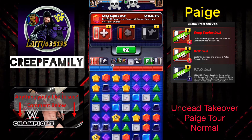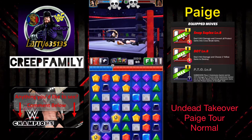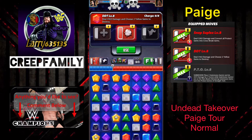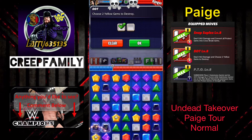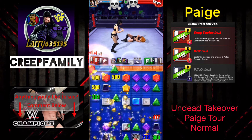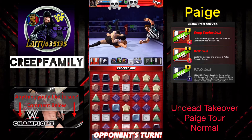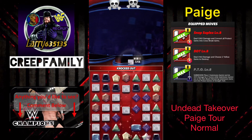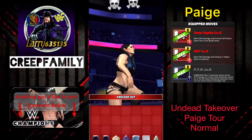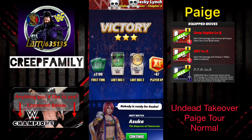So now we'll go ahead and show you the red moves. The Snap Suplex is going to turn all Protect Gems into Crossbreak Gems. So if we had run that submission more than once, there would be a multiplicity of those on the board. Now the DDT lets us destroy two yellow gems. That's why we put our submission gems on yellow gems — so not only do they protect us, but once they become Crossbreaks, we also have the ability to destroy them.